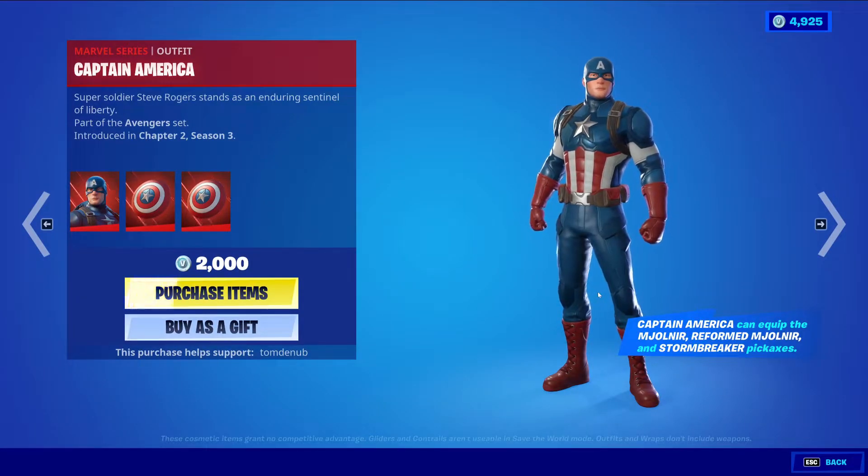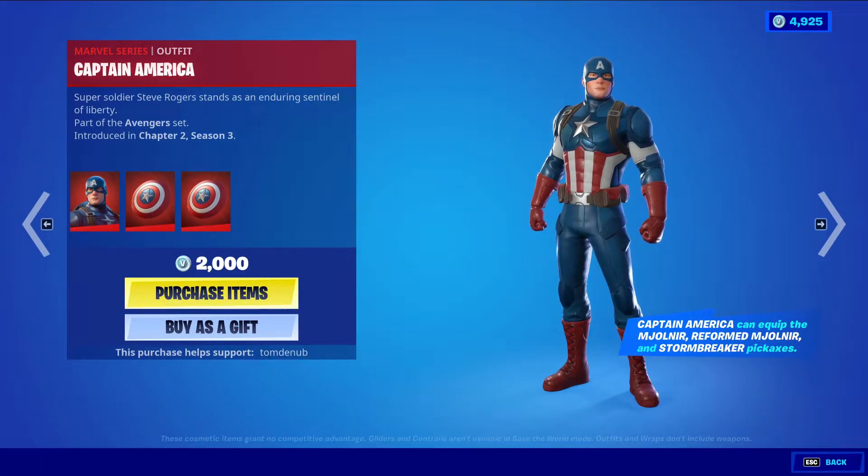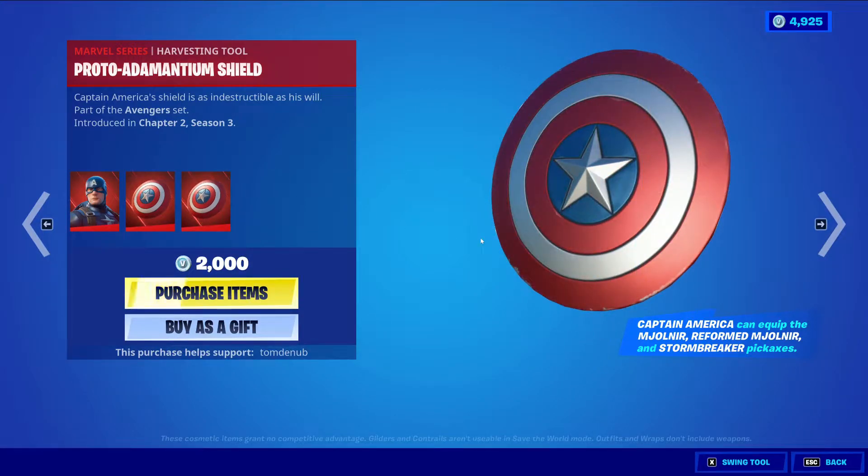We have Captain America returning — we just went over this one a couple days ago but let's go over it again. It's Captain America, a Marvel series outfit, 2,000 V-Bucks. He comes with his shield, which acts as a back bling, and then we have a harvesting tool version of it. If you have both the harvesting tool and back bling equipped, there's a reactivity — once you pull out the harvesting tool to mine rocks or whatever, the shield will come off the back bling. A nice little animation.